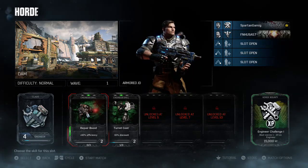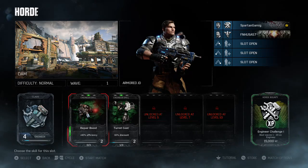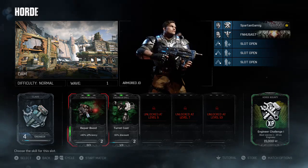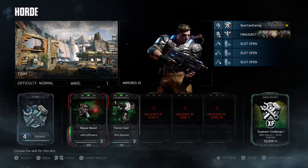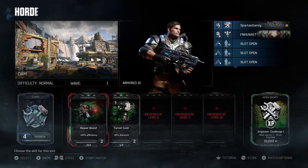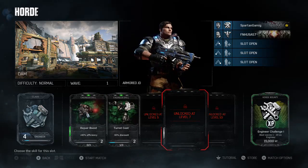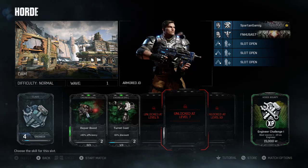Your third card that's a necessity is the health boost — at level 5 it gives you 100% health. Since you're not going to be in cover, you're going to be running around and constantly getting shot. That extra health is just a no-brainer. Your last two cards are dependent upon your team and difficulty setting. For the most part, you're going to want shotgun damage, which at level 5 is an increase of 100% damage.